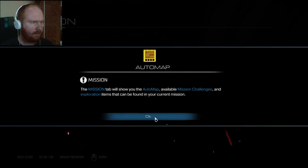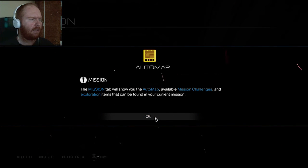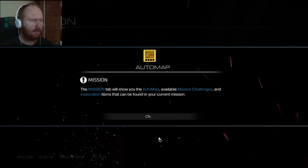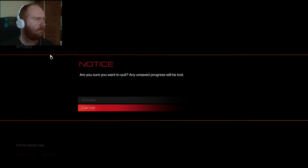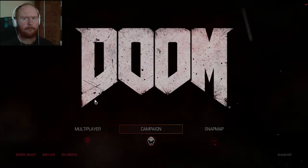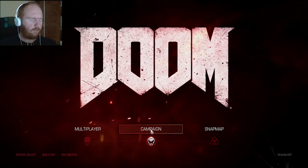I tried this a couple times and I just don't understand what's going on — it won't go away, and I can't go to the map in the classic maps, unless there was a reason you guys did that, I don't know. Anyway, I hope you guys either know about this or figure it out, and thanks for watching, everybody, including the devs.